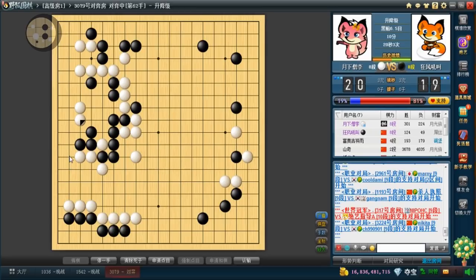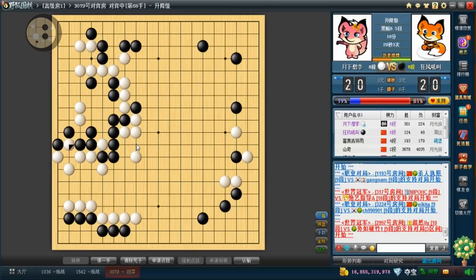If he takes away my eye, I can hane first and he has to block, and then I can clear the tiger's mouth. But in terms of co-threats, I just lost my only co-threat — oh my gosh, that is sad. But actually he doesn't have any good co-threats either, so I can potentially just play the peep here, and if he answers I'll take back and he has no co-threats. If he doesn't, I get to push through and I'm pretty sure that's going to be good enough.